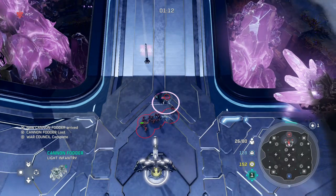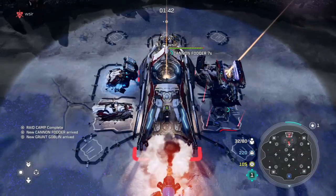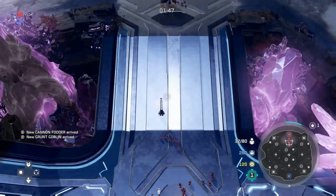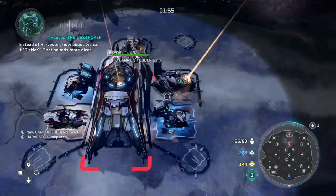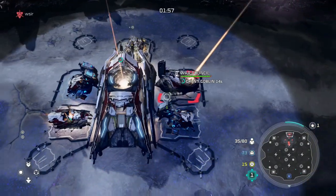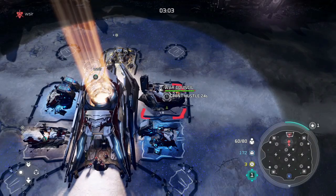Make sure you guys are always stacking your grunts — they cost zero overall and are really strong in numbers. As soon as your goblins are stacked, go ahead and start pumping heavy grunts from your raid camp. They cost no power, making them really efficient with this build order.